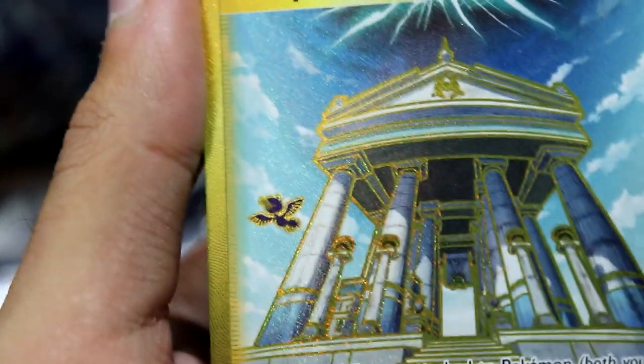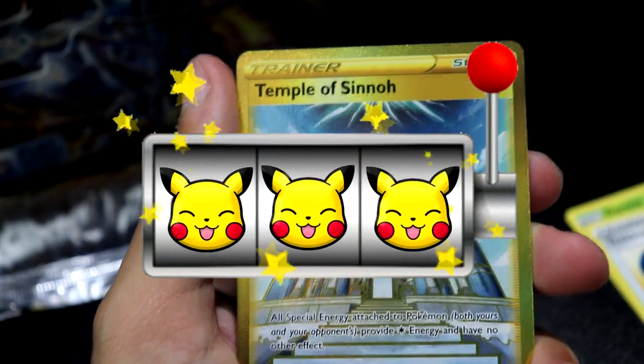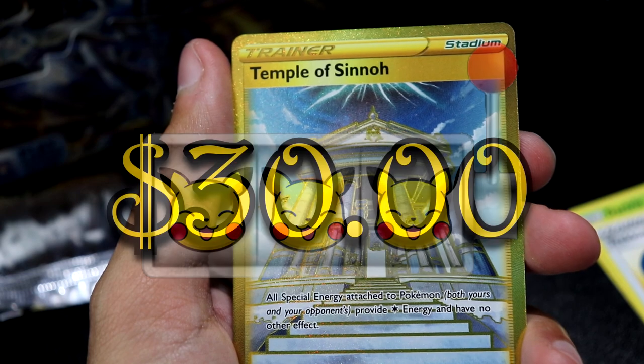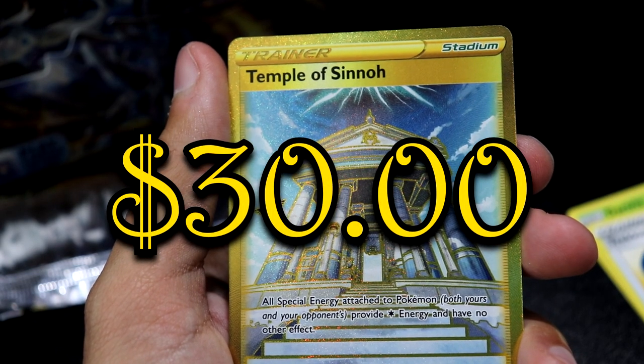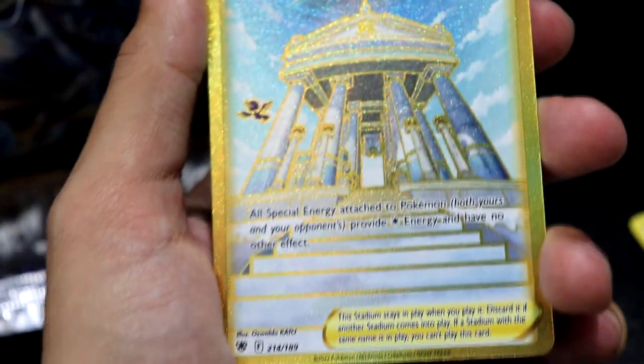What in the — oh, Murkrow. The Temple of Sinnoh. That's where all the crazy stuff happens, that's where I think things go down.